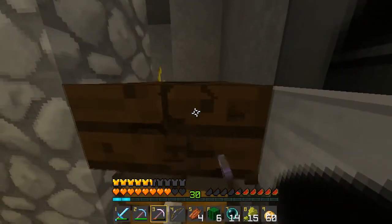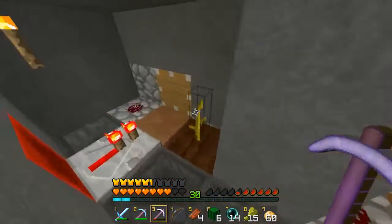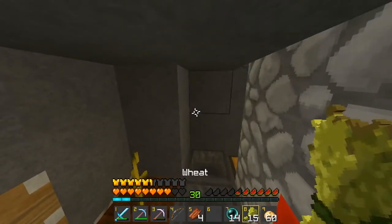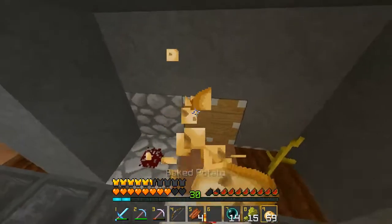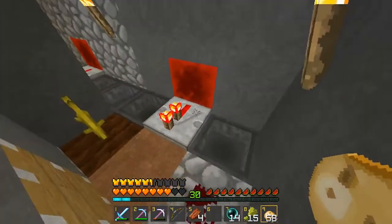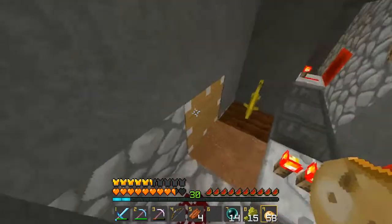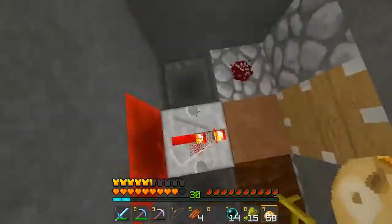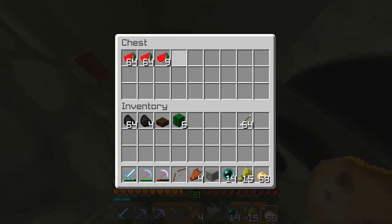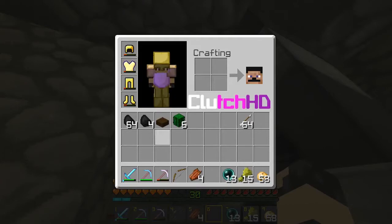This is an automatic melon farm. When I first made this world I had no food. This is really simple redstone — there's just a block here, and when something goes here a piston comes out, hits the melon, and it goes into these hoppers into this chest. It's been working a lot because I've been AFK a lot in this world.